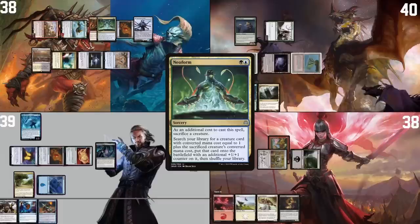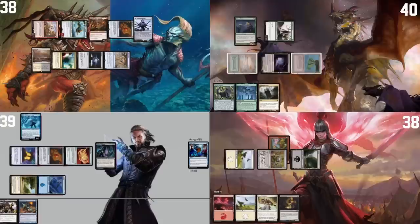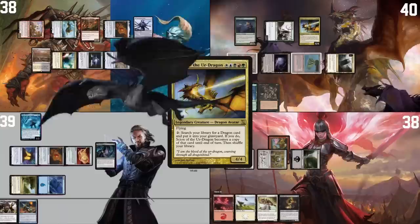I would like to cast Neoform, sacrificing the Illusion King. I have a response, which is really funny — I'll Spell Snare, not paying for a cake. No response to that. I will draw a card, I will play a Command Tower, and I will play my commander: Scion of the Ur-Dragon. R-rar.